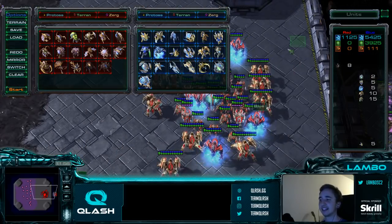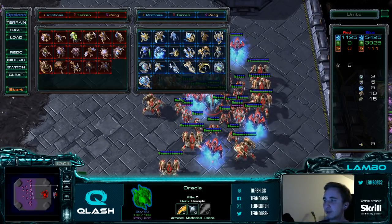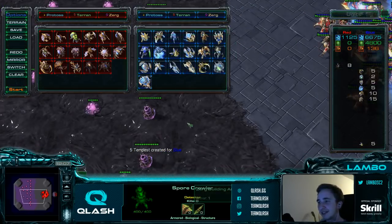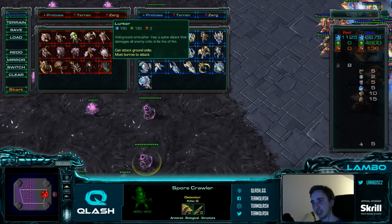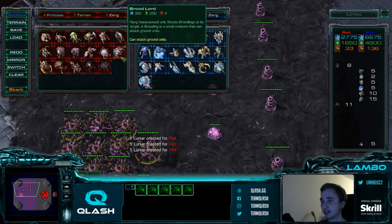Usually Zerg has a slightly bigger army because we have more economy. So that's how you get into the late game. Now let's talk about the late game itself. The first part of the late game is going to be them hitting a Tempest timing, which is probably one of the scariest things. What you're supposed to do against that is get as many Spores as you can afford — really, as many as you can — because these are there to buy time. And you still get Brood Lords even if they already have Tempest, because without Brood Lords they can just overrun your ground army.